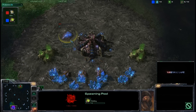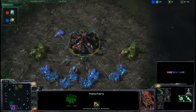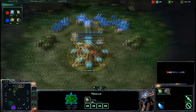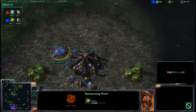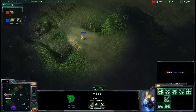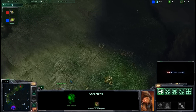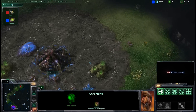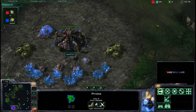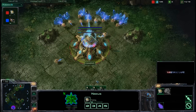TLO here is going to be going for a six pool. What is he doing with his larva? They were just kind of chilling there not producing anything, and then I saw the drone pull off the mineral and become a spawning pool. The little one is going to be opening up this game with extreme aggression. What a peculiar map to choose for a six pool — six pool is a good opening, but why on Lost Temple, especially since it's a four-player map with long rush distances? TLO is not going to be happy to see Huck has spawned in the furthest position possible, all the way up at 12 o'clock. The three larvae morph into six zerglings.